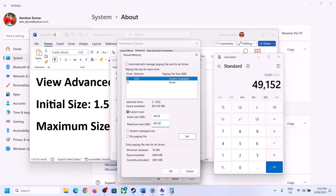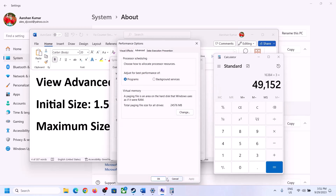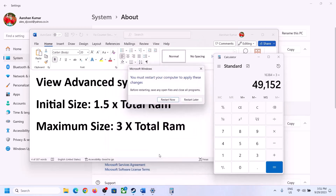Click Set, then click OK, and restart your computer. Make sure that you restart your computer after making these changes.